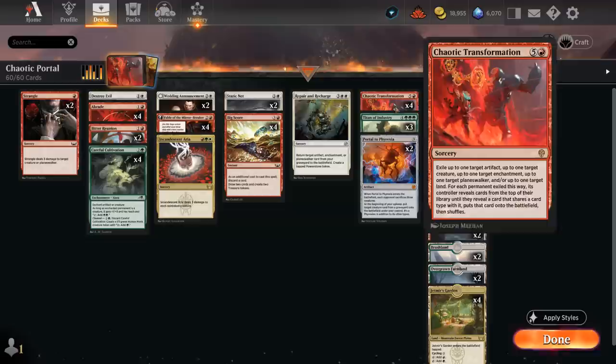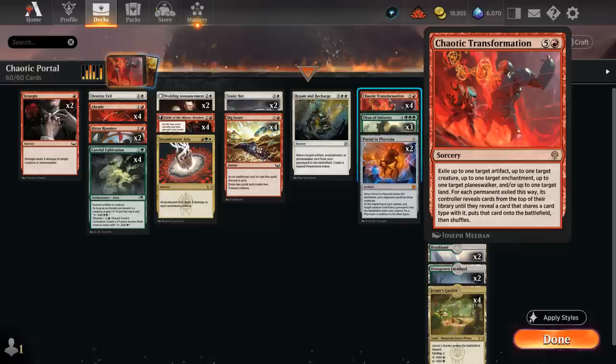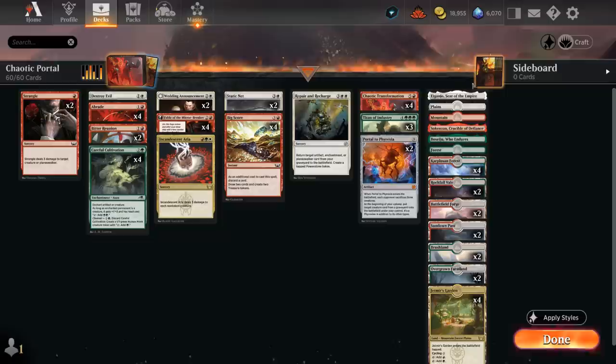That's the powerful late game our deck is capable of. Sometimes we also target opposing permanents with transformation — if the opponent has an expensive creature in play, we can hope it transforms into something smaller. We can also target our own lands, since we might find a land that enters untapped and have one more mana to work with afterwards.